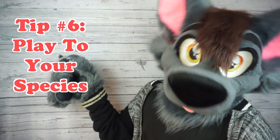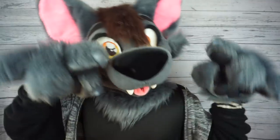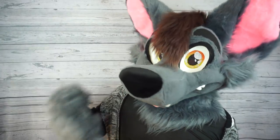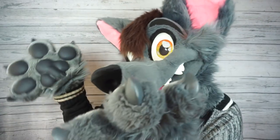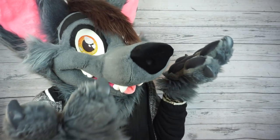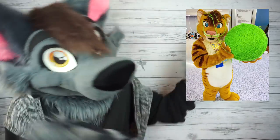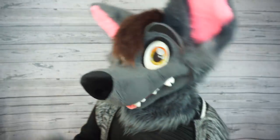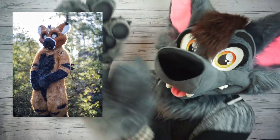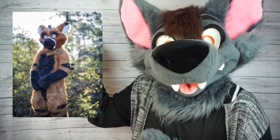Tip number six: play to your species. If you're going to dress up like an animal, you might as well take advantage of that. It's a really fun way to immerse everyone into seeing more of your character and less of a person in a costume. If you're a dog, chase a ball. If you're a cat, bat at strings. You can even make up mannerisms for whatever species you want. One of my favorite examples of this has got to be Telephone — they made up a whole new creature and brought it to life purely with body language.